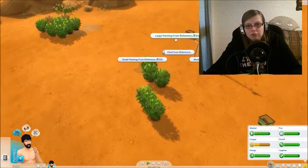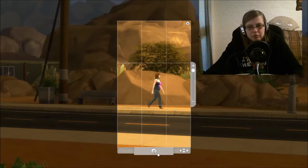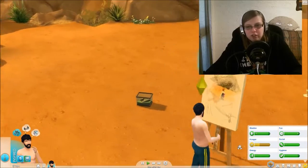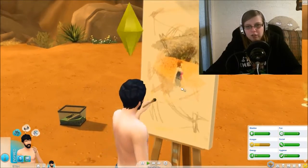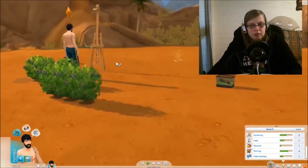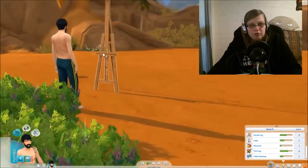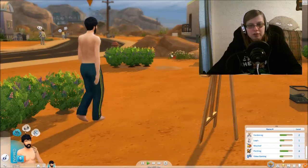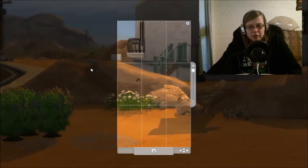Paint from reference — we'll paint that woman. There you go Chandler, do your work. Oh yeah, you can see that coming together already. You can see her there. Create copy — $162, so we've made $62 on it. Sell to collector then. Okay, so now we're on $946. Paint from reference — we'll paint all the people over there. Yeah, we'll do all the people.